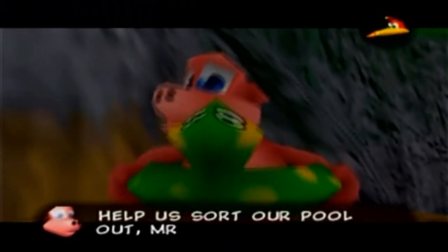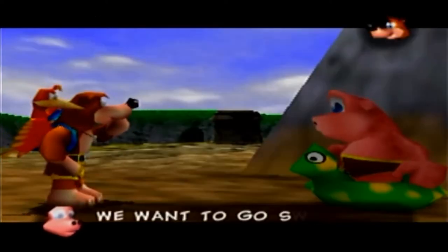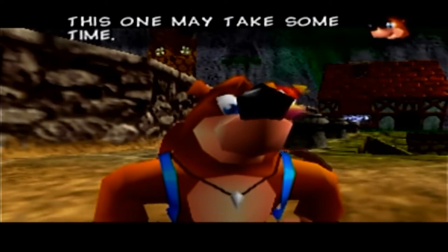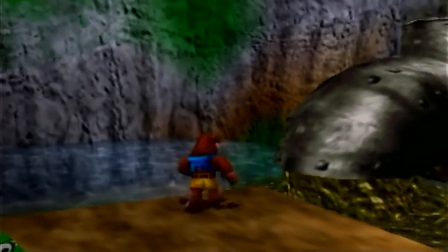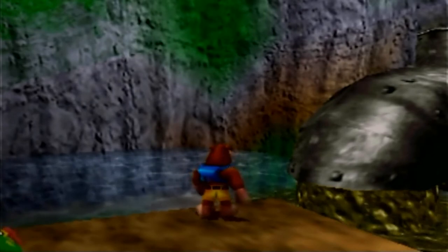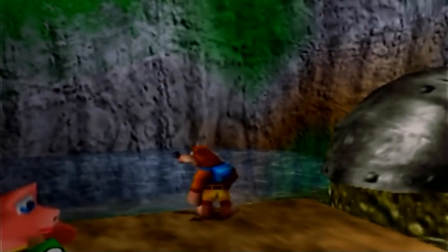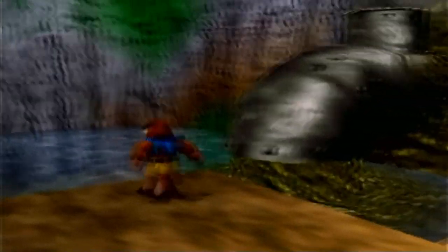Help us sort out our pool, Mr. Bear. What's wrong with it? Looks fine to me. We want to go swimming, but the water is polluted and icy cold. This one might take some time — Banjo's not kidding. This is one of the most infamous side quests in Banjo-Tooie. There are quite a few side quests where you have to come back after going to a future world and learning a new move. This side quest here you cannot complete until you reach the final world of the game, and this is only World 4. You've got to do a whole lot of stuff to solve their problem.